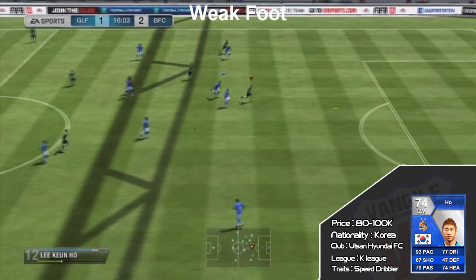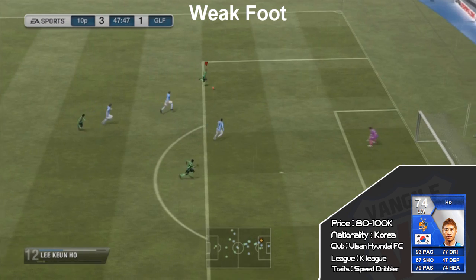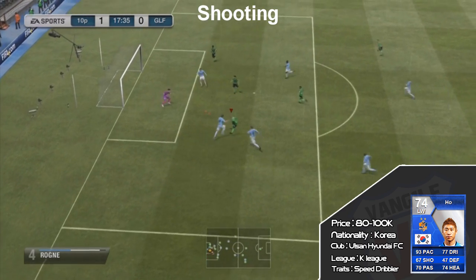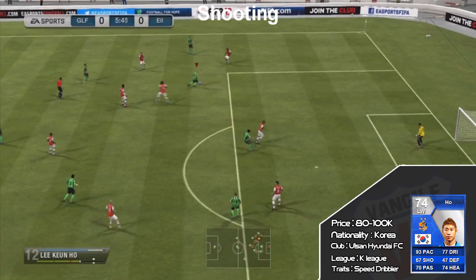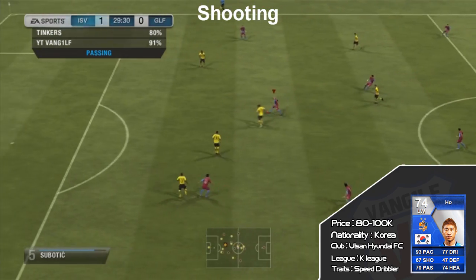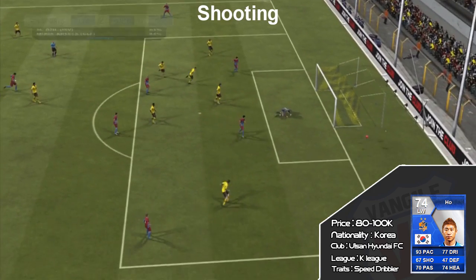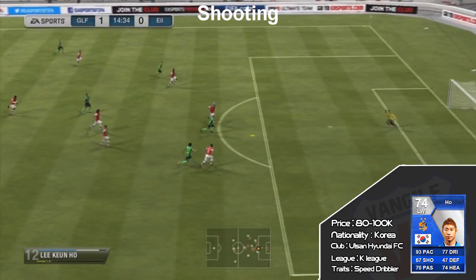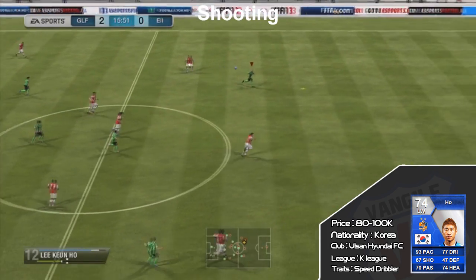I wanted to outline a few of his bad points. One of them is the weak foot — every time he's on his left foot, he just does not score. I didn't score a single goal off his weak foot. He also has a clumsy touch; although his dribbling is his best stat at 84, it doesn't feel great. Every time I have him on the wing he takes a bad touch and the ball gets away from him. It's good to have that 93 pace to back it up, but the bad touch is really irritating.